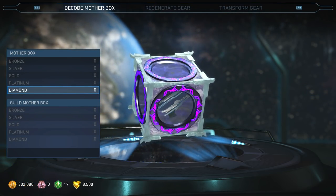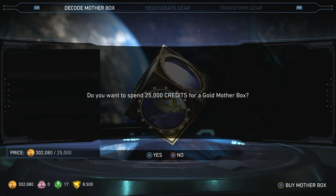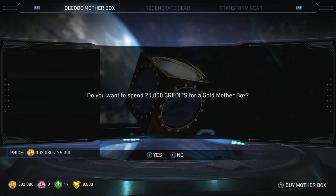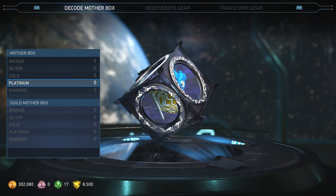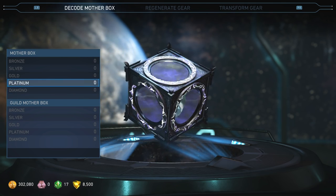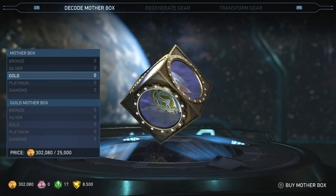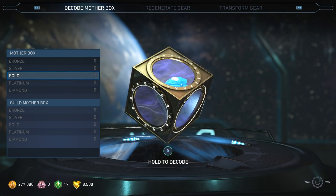How much do they cost — oh, I can't buy these. Do you want to spend 25,000 credits for a gold mother box? How come you can't buy platinum or diamond ones? They should make it like a hundred thousand or something. They're fun to open because you're guaranteed to get something good. I have 302,000 currency — I don't think currency is used for anything other than buying mother boxes, so let's go!